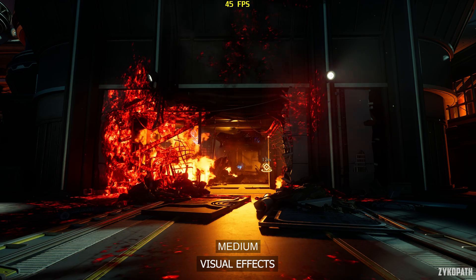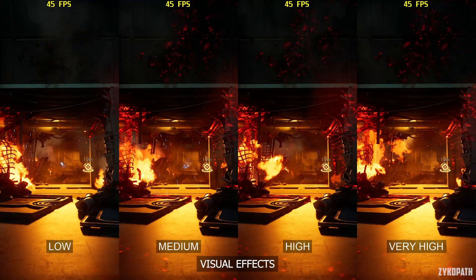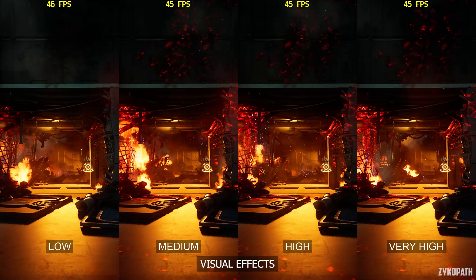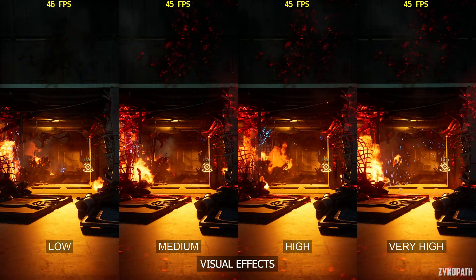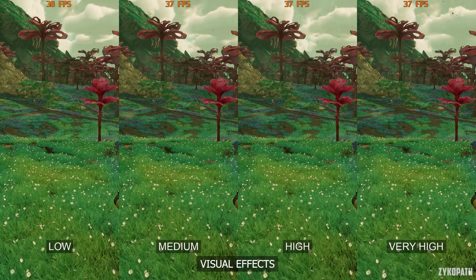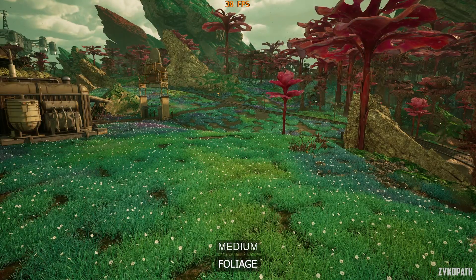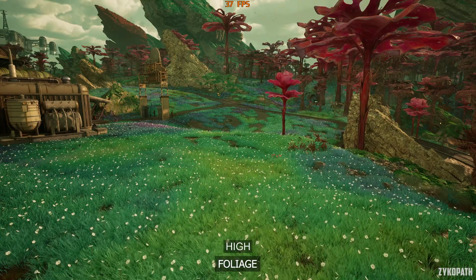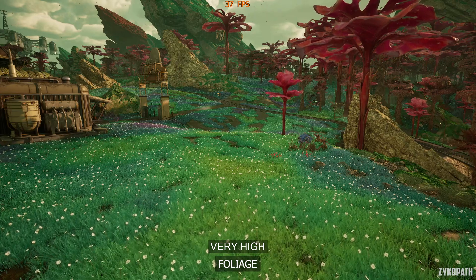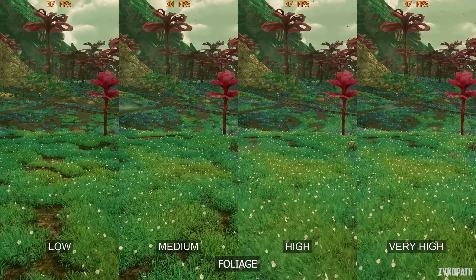The visual effects setting controls the quality of things like explosions, bullets, and fire effects. In my testing, I could only find one scene where going from low to medium made a difference, and I wasn't able to find any difference in image quality or performance in other scenarios. I recommend using high just to be safe. The foliage setting gradually increases vegetation density and quality up to high, while very high seems to only increase the draw distance of foliage. I tested in both GPU and CPU limited scenarios, and the impact was surprisingly negligible on both — which is why I recommend using very high.